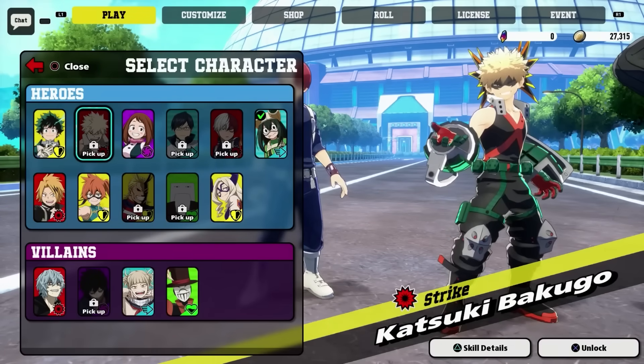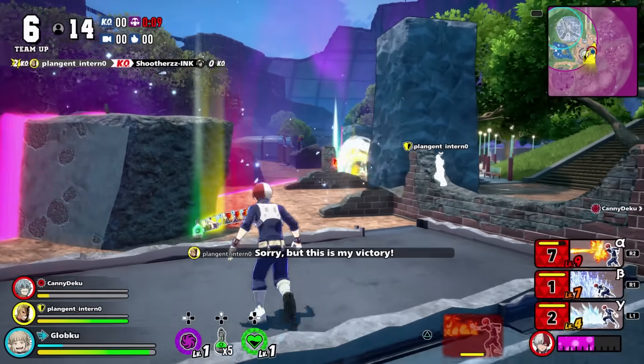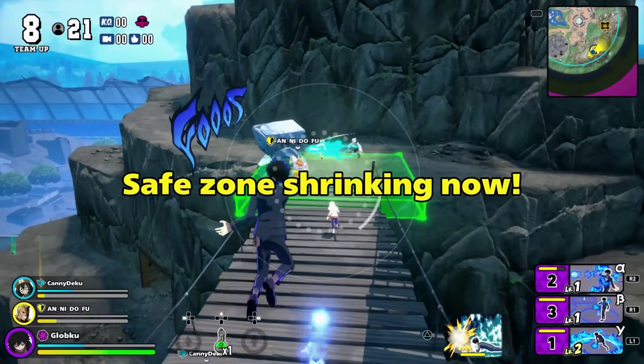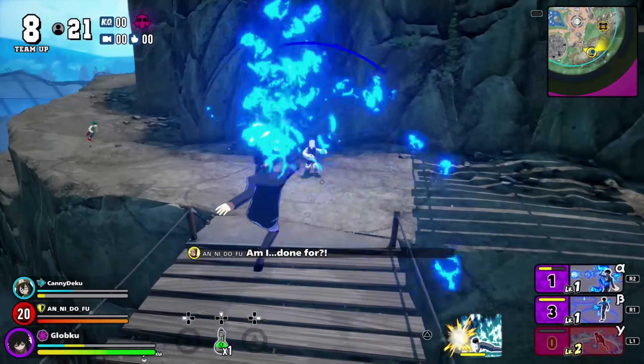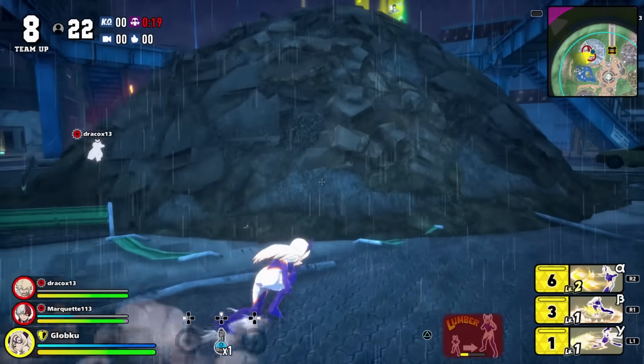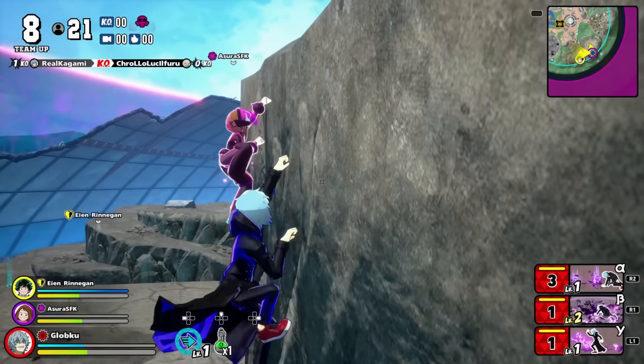Before you jump into a game, you'll have to pick a character. This is a Battle Royale where you play as one of the My Hero Academia heroes or a villain, all of them with a unique moveset that includes three different quirks and some unique gimmicks. But every character can run around, jump, and even climb every surface on the map. Some characters can do it faster than others, but climbing up walls is a universal ability.